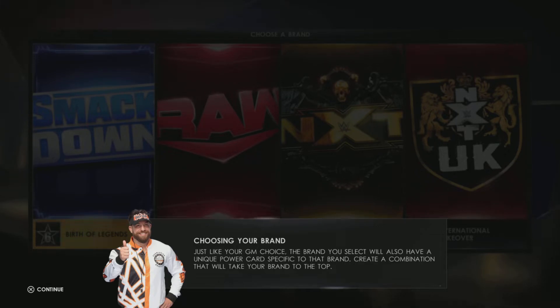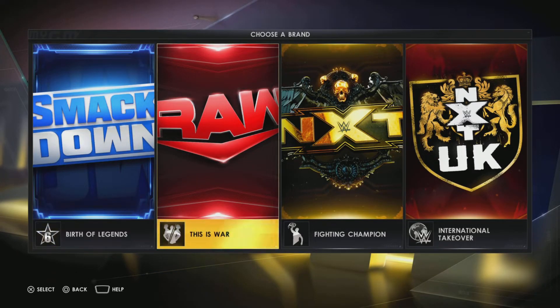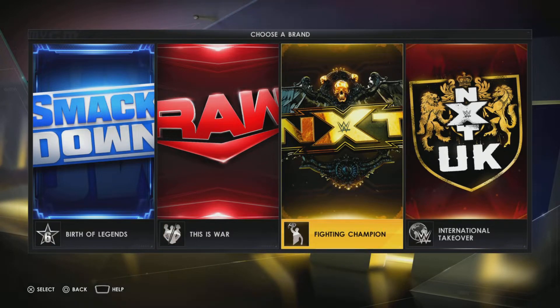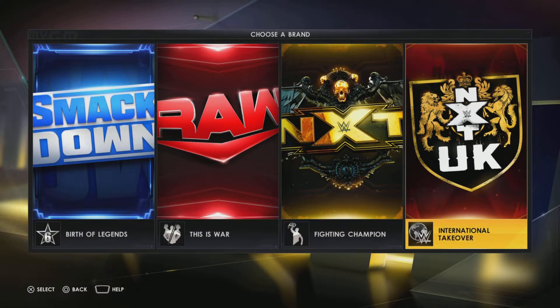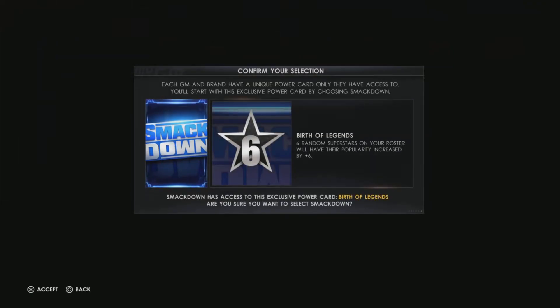Choosing your brand, just like your GM choice, the brand will allow you to also have a unique power card specific to that brand. Create a combination that will take your brand to the top. The brands you have are SmackDown, Raw, NXT, and NXT UK. Each one has their own ability or power cards as well.